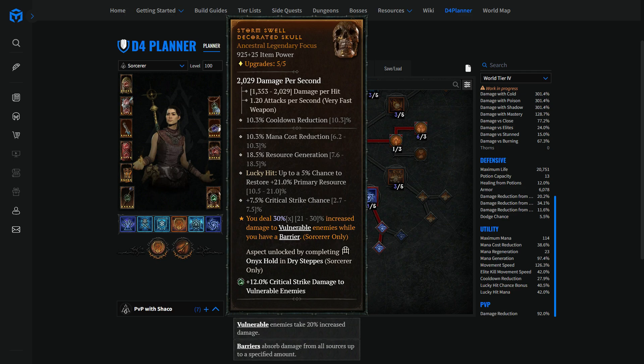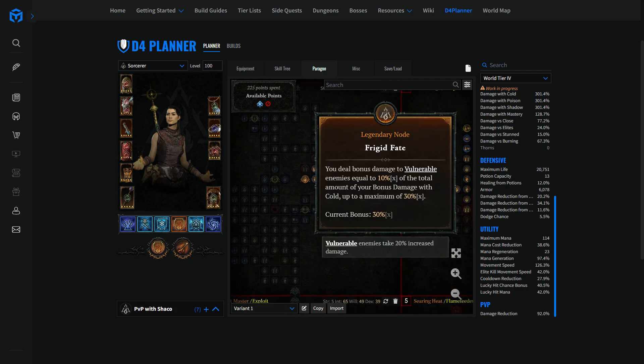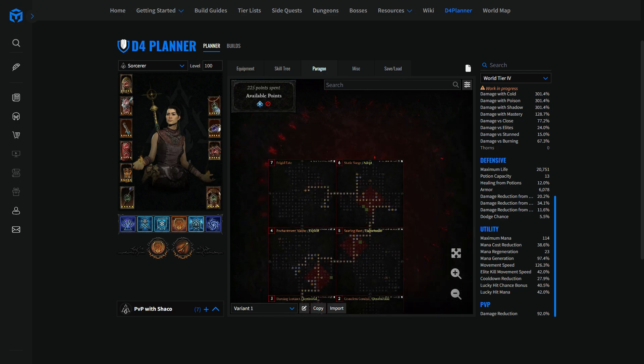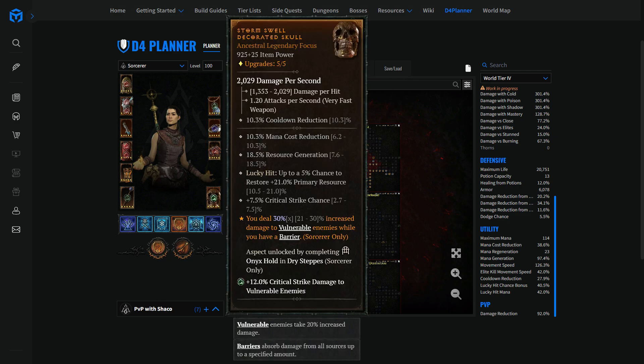For the offhand legendary power, you're looking to have Storm Swell. I have to say: thanks to feedback on yesterday's video and competitors reaching out, some people told me that the vulnerable damage interaction might not work in PvP even though it works in PvE. So we're looking at Storm Swell and the Frigid Fate paragon node that might not be functioning at all in PvP. If someone has data on that, I'd love to hear it. If that's confirmed, I'll remake those paragon boards in an optimized way and publish an update. In the meantime, if you're in doubt, rock the Conceited legendary power on the offhand to be on the safe side.